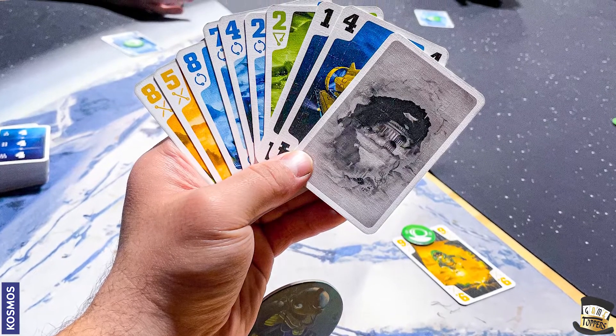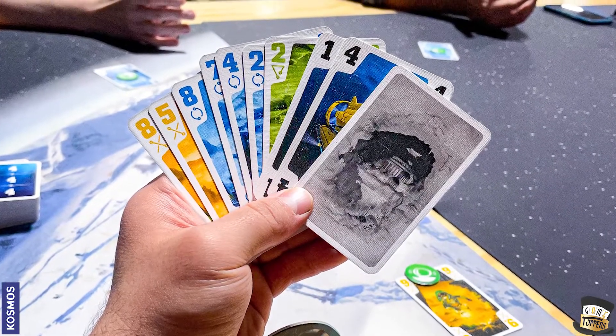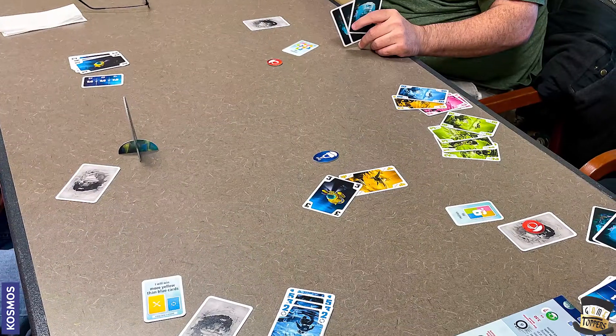If you have a friend who has the new Crew, just when they're not looking, steal those little task cards and put them in your pocket. And if they ask you about it, just be like, hey, the new Matrix sucked, right? And they'll be like, yeah, it was awful — and they'll forget all about it.